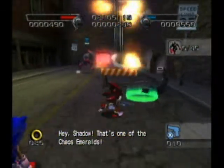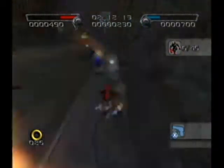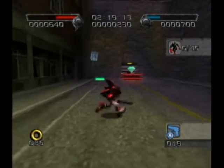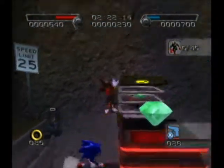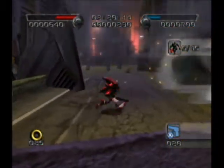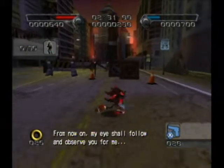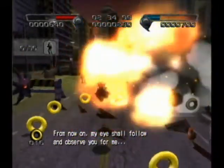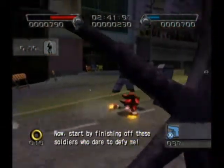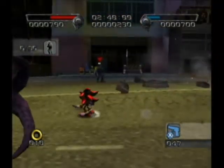Hey Shadow, that's one of the Chaos Emeralds! With that Chaos Emerald you can unlock unlimited power — you're too strong for us. That's Doom's Eye — this is the evil mission. Kill the soldiers for the dark mission and kill the creatures for the light mission.